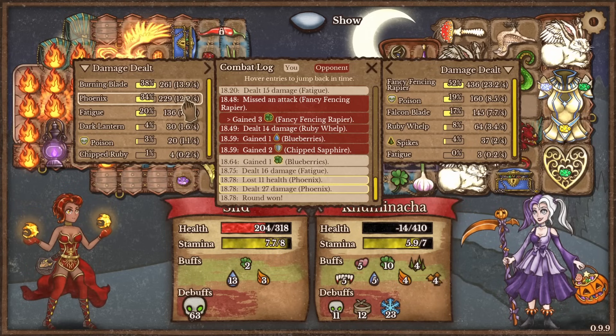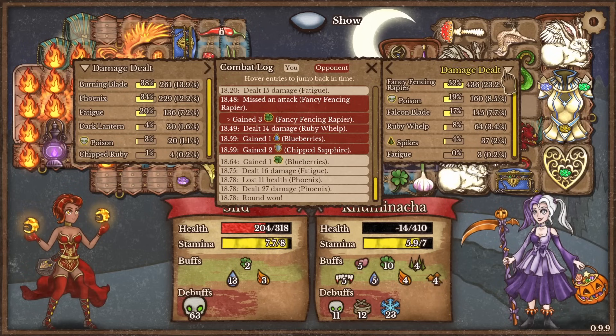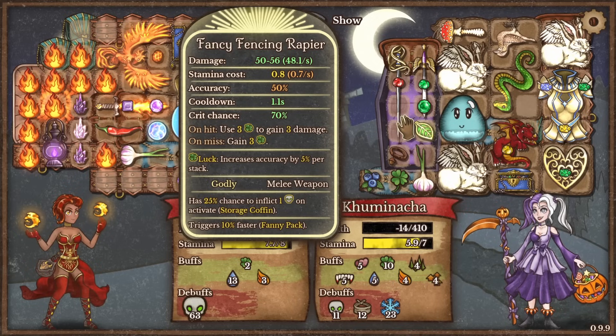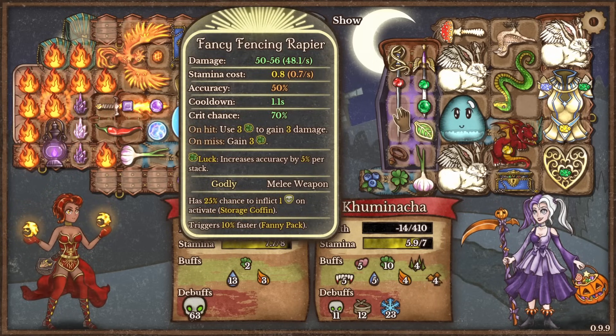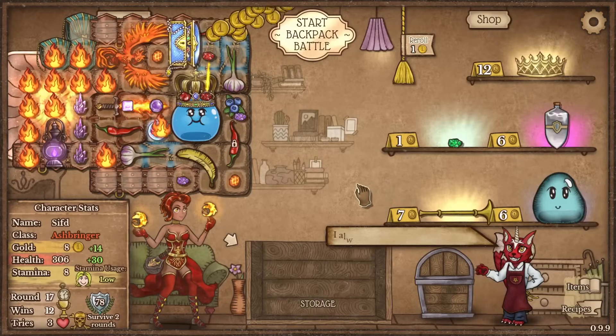161 burning blade damage. Phoenix did 229. Fatigue also did 136. They did 436 with their fencing rapier, which stacked up to 50-56 damage. I would like to do a fencing rapier build — the idea is: on hit use 3 luck to gain 3 damage, and on miss gain 3 luck. So no matter how often you miss, it starts giving you more and more luck. You're never going to actually miss.